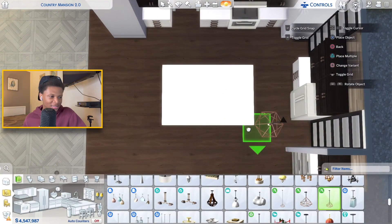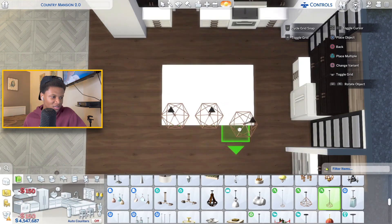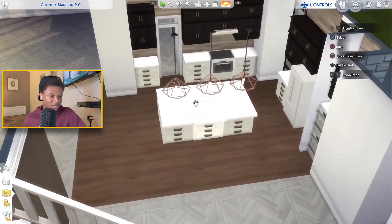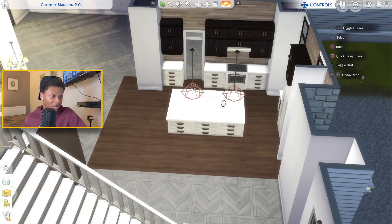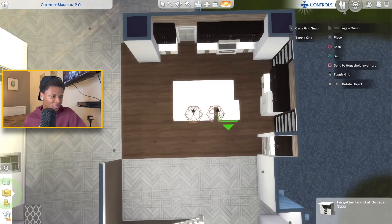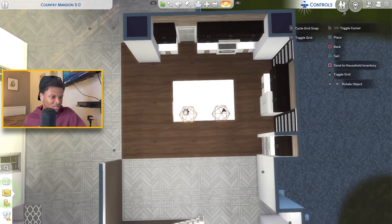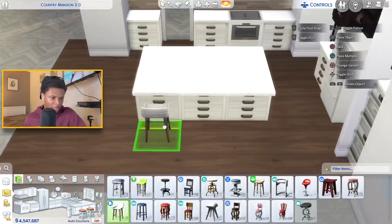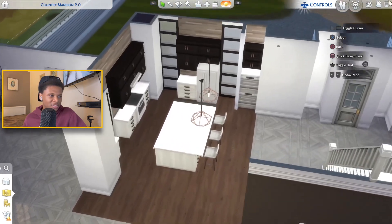I love these lights right here — I'm gonna place some above this island. Should I do three or just two because of how big they are? I feel like three is reaching, so maybe I should use two and slide them into the middle. I kept grabbing the cabinet by mistake, but I slid them over just a tiny bit and that looks perfect. I'm also gonna place some bar stools at this island.